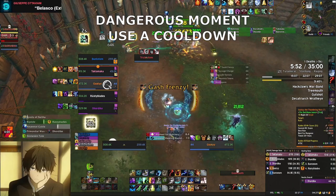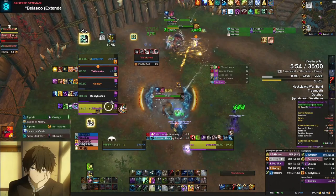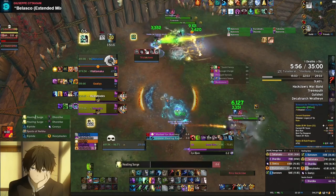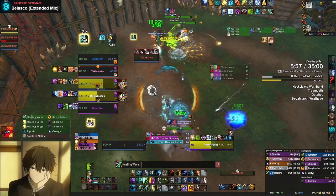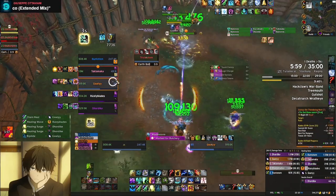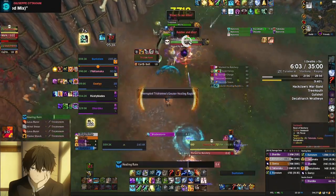Gashtooth will cast Gash Frenzy at the start of every phase. He will jump to all five party members with a painful physical strike, and then apply a Grievous-type bleed on them. The only way to remove this bleed is by returning to full health, so healers be prepared for this with a cooldown. If it looks like the healer is struggling, make sure you use your health pot or health stones to top yourself off.